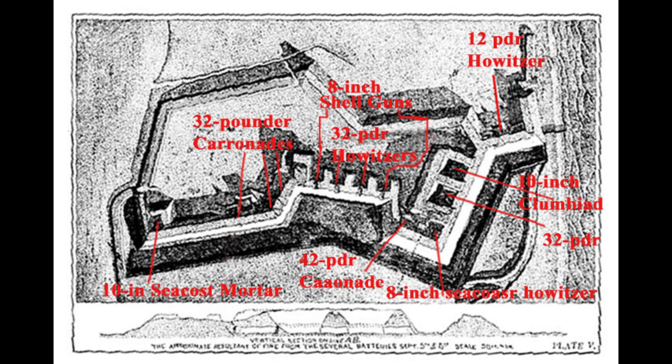Strong's report described the advance: 'The two columns now move forward under a lively discharge of shell, grape, and canister, converging toward the works nearest the southern extremity of the island, and thence along its commanding ridge and eastern coast, capturing successively the eight batteries of one heavy gun each. Occupying the commanding points of that ridge, besides two batteries mounting together three 10-inch seacoast mortars.'